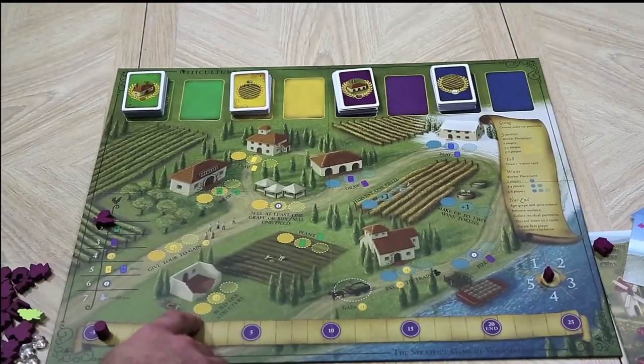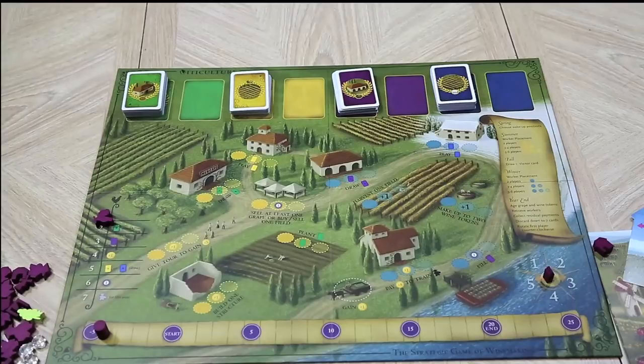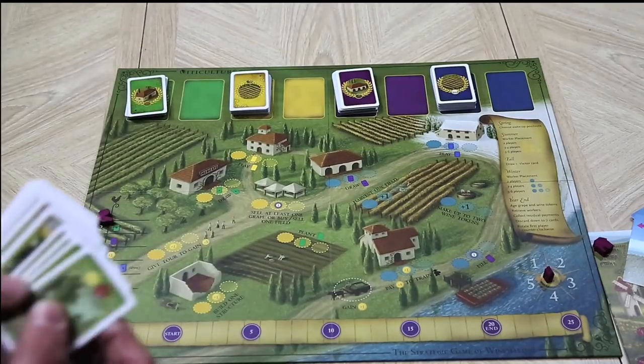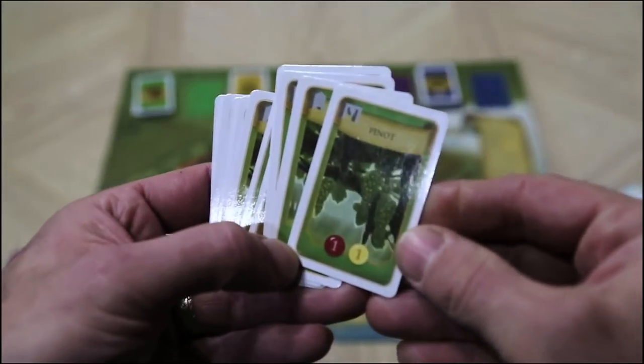In summer you can build a structure, give a tour to gain two dollars, or draw a green card. Drawing green cards is how you get your field started — these cards all have different breeds of wine. For example, there's a Pinot here.